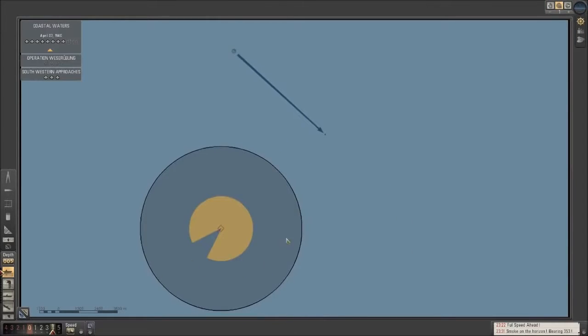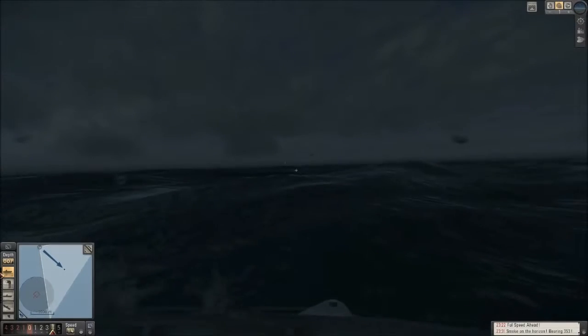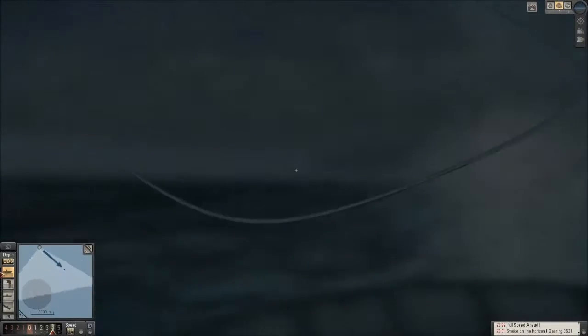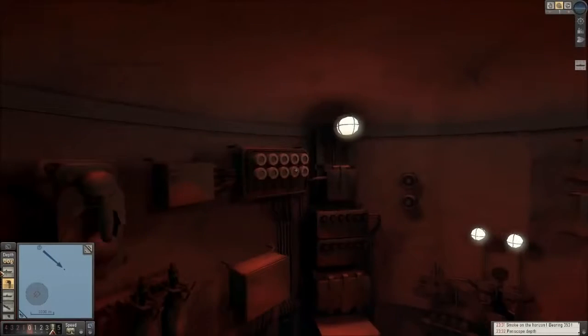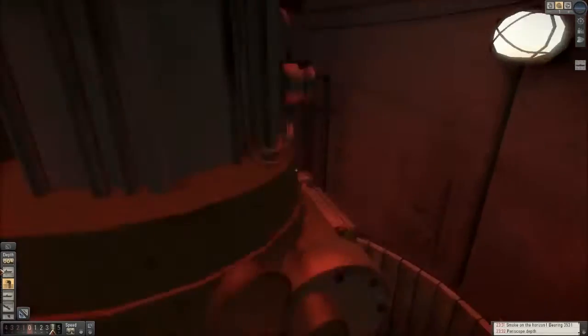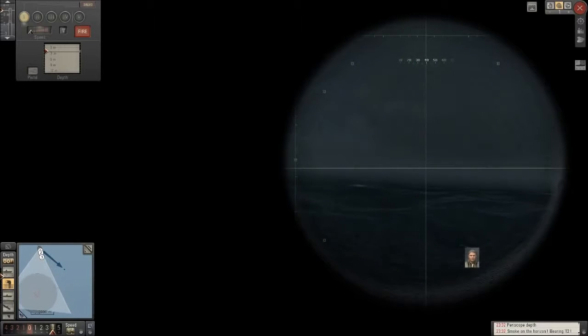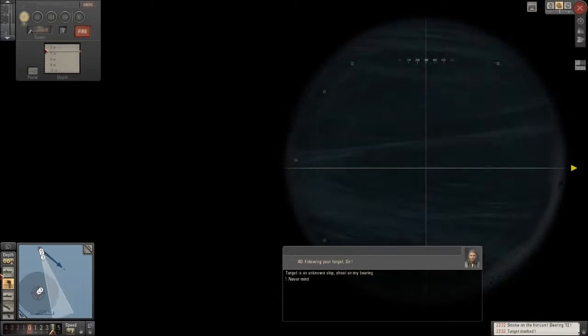Just like that, we've discovered someone. I pushed the time acceleration a little bit too far, and now we've got to get our ass turned around in these horrid seas. What's a good way to avoid the waves? Actually, it's going under. So we're not going to be going as quick and our batteries are nowhere near where they should be. But this will at least stop all the bobbing and weaving that's going on. And what have we got there? Looks like it might be a destroyer. Well, let's see if we can't destroy this destroyer.